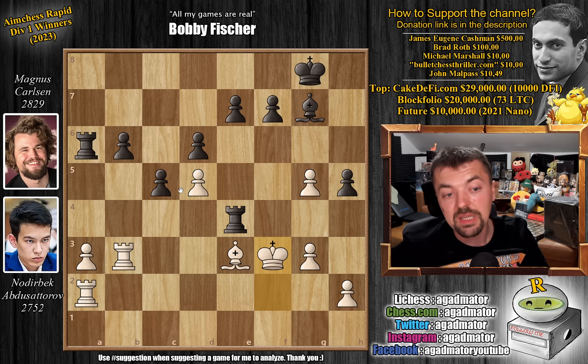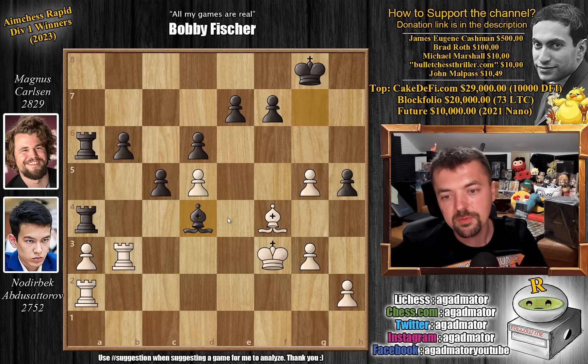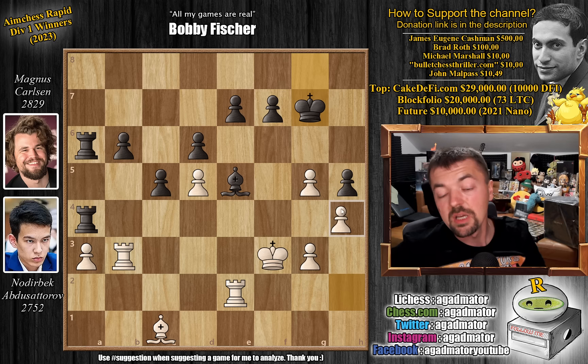Bishop to f4, and now you could play something like c4 — it's rapid and Nodrybek was very low on time already here. So just bishop back to d4. After bishop to d4 we have bishop to c1, now adding more defense to the a3 pawn, and bishop back to e5 by Magnus. Rook to e2 now — if the bishop moves you will be able to capture on e7. So king to g7, pawn to h4, and king to g6. Magnus slowly but surely bringing his king into the game.